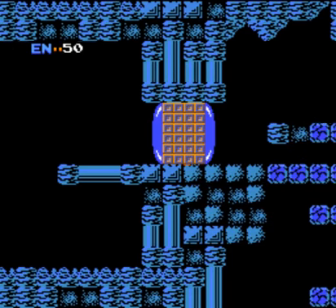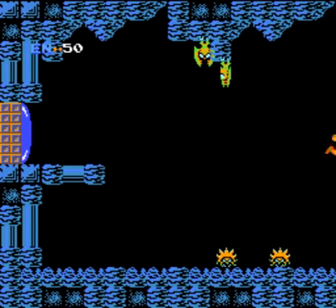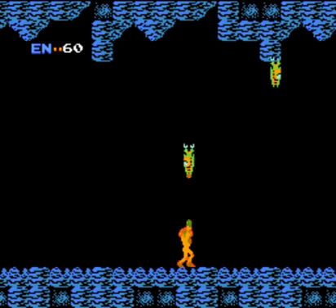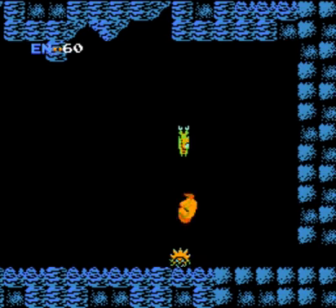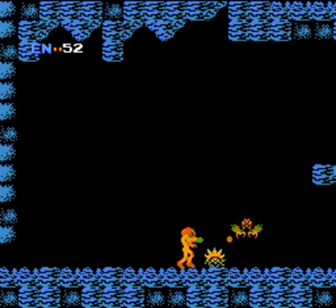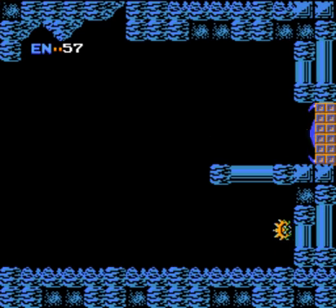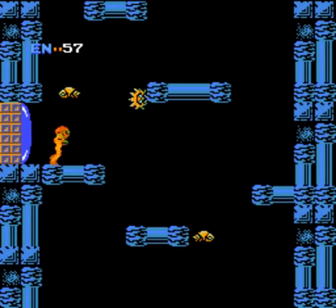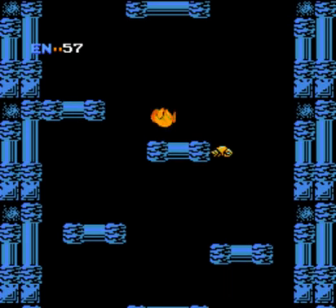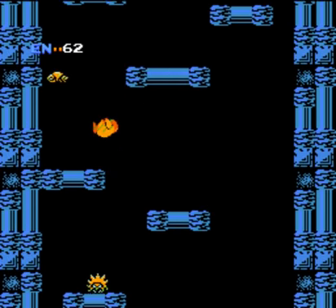In addition to starting out with no powers whatsoever, you also don't even start out with a full tank of gas. You can see how much energy you have in the upper left corner of the screen — when it reaches zero, you explode horribly. The designers saw fit to start you out with only 30 health. A common thing to do is pick up extra energy by killing enemies and collecting the energy pellets they leave behind. Energy pellets come in two sizes, small and large, but they're completely indistinguishable on screen because they use the same sprite. The only way to tell is to pick it up and see if you gain 5 energy for a small or 20 for a large.